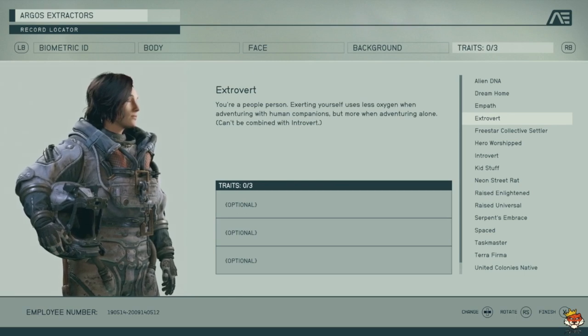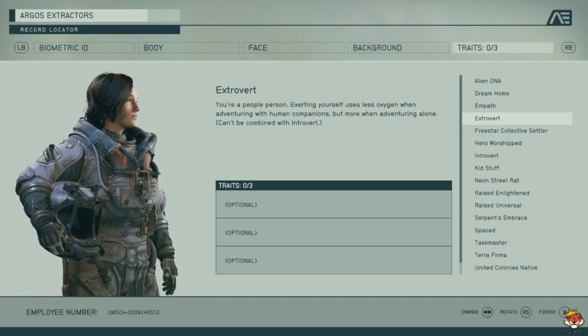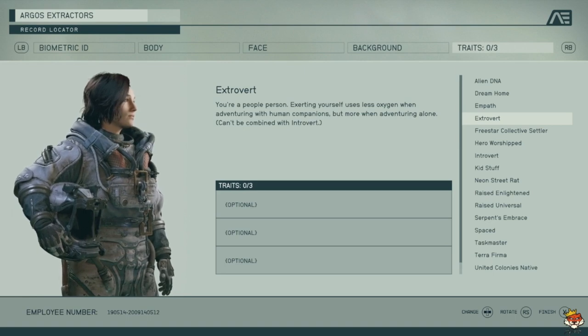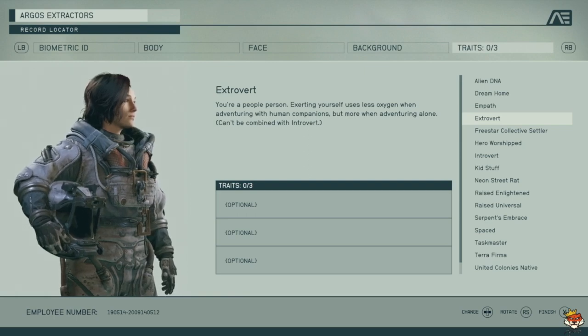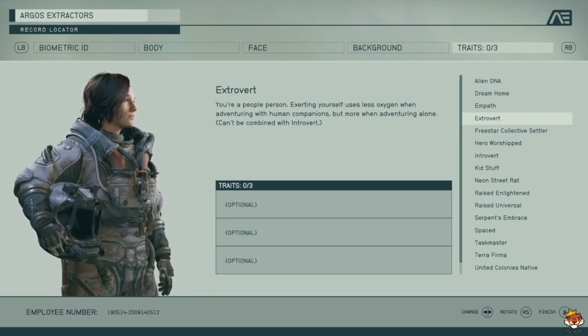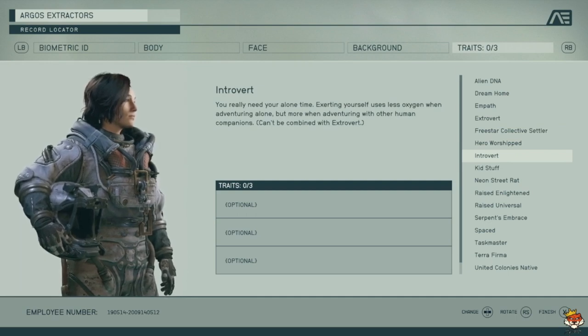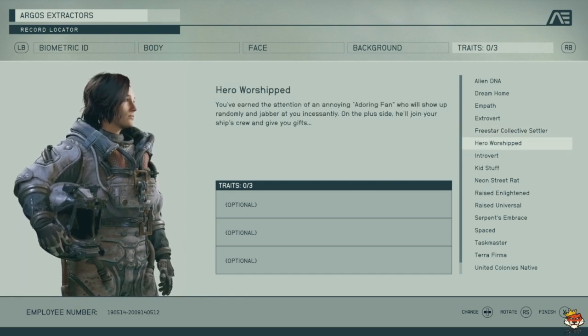Extrovert and Introvert are mutually exclusive — you can't take both. Extrovert gives bonuses when you're out with companions. Introvert is better if you want to play solo with no companions. Sometimes the main story or side quests will force you solo anyway, so keep that in mind.